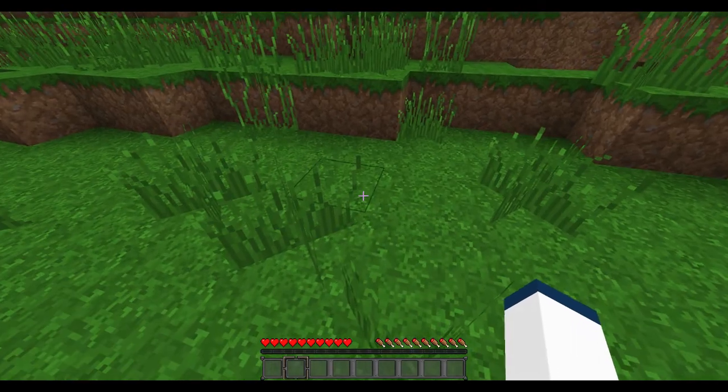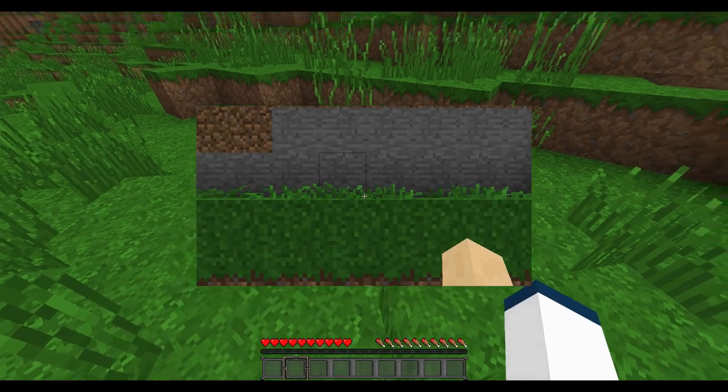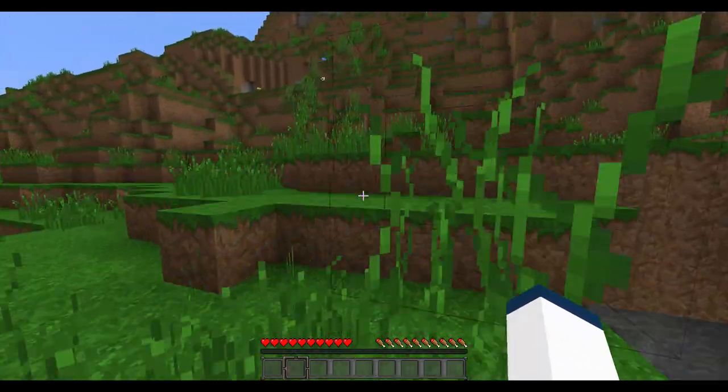I've always thought it looked a lot worse than what we previously had — the better grass mod — which was just a small amount of grass on each tile. But this fills almost the entire block, and I don't really like how it looks. I think it just gets in the way, really.